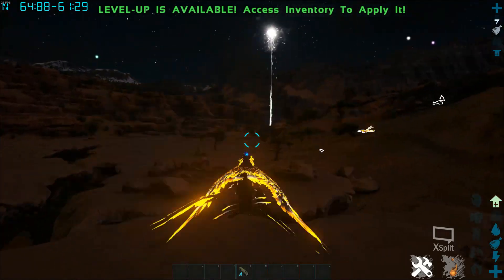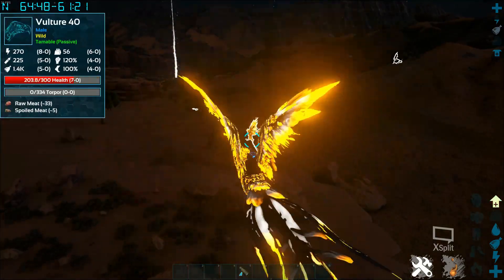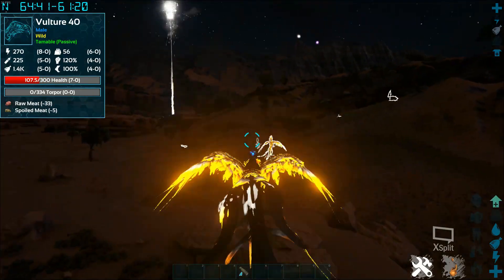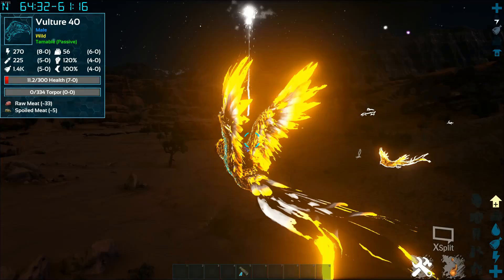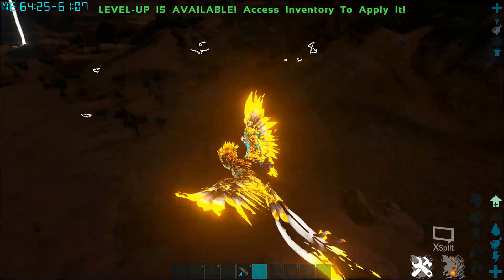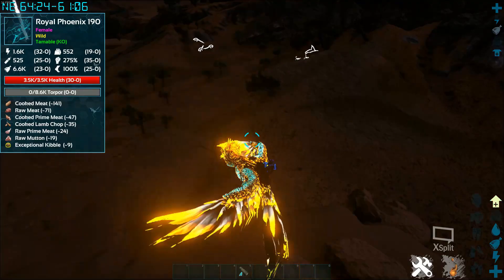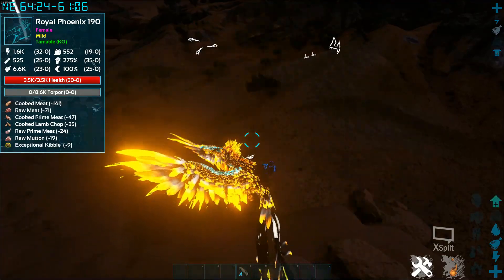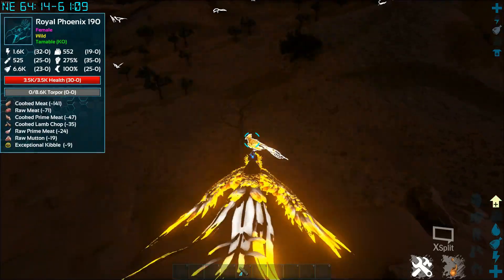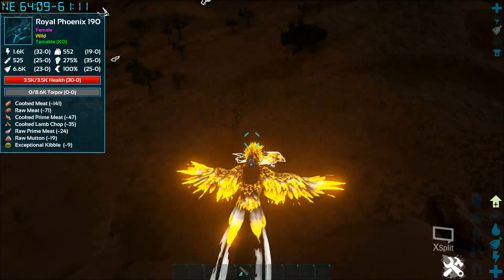Here is a Royal Phoenix — a level 190 — and it's taking out vultures. I want to see what food you need to tame it. It is a KO tame. It uses cooked meat, raw meat, cooked prime meat, cooked lamb chops, raw prime meat, raw mutton, or kibble. What kibble does it need? Exceptional kibble. I'm going to let it attack me — I'm in creative mode so obviously I won't die, and neither will my bird.